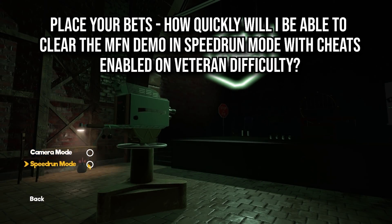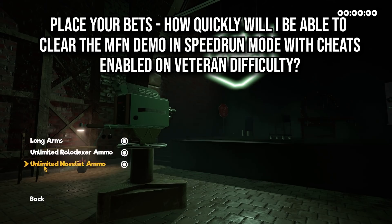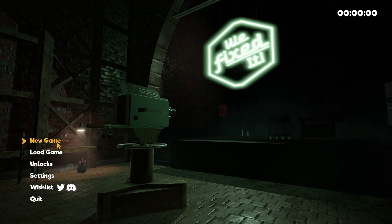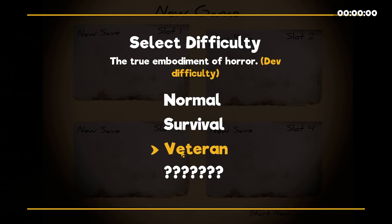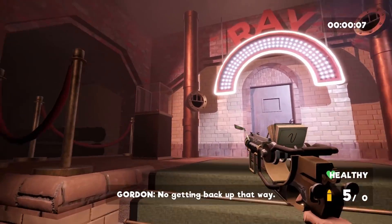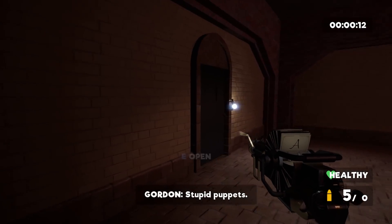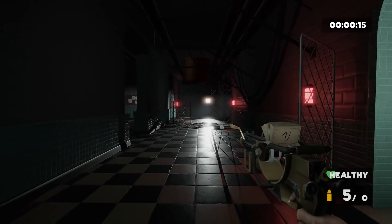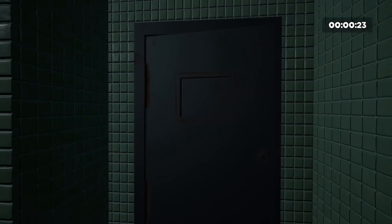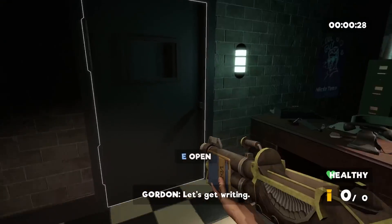I'm going to show you the speedrun mode now. We're going to put it on the hardest difficulty and enable all the cheats. We'll disable camera mode, put on speedrun mode, and enable long arms, unlimited Rolodexter ammo, and unlimited Novelist ammo. We're doing veteran difficulty — that's the dev difficulty and the hardest one accessible right now. With these cheats it should be a lot easier. I had a go yesterday and got about eight and a half minutes on normal, so I'm wondering what we can get on veteran. I'm going to try and get sub-six minutes.